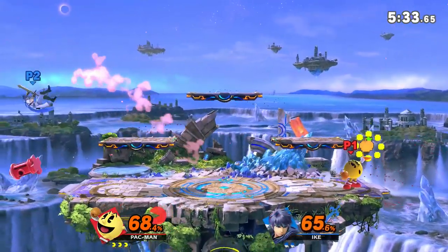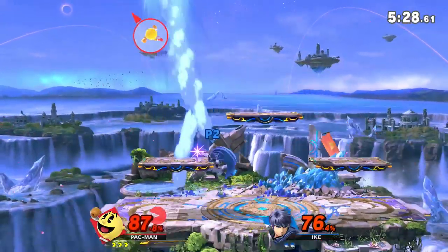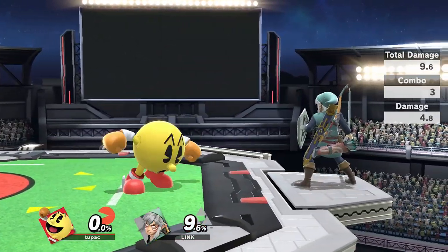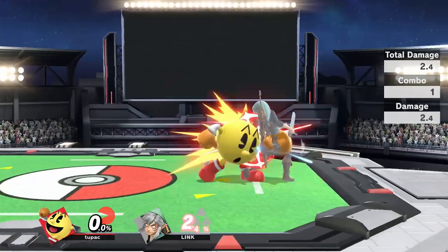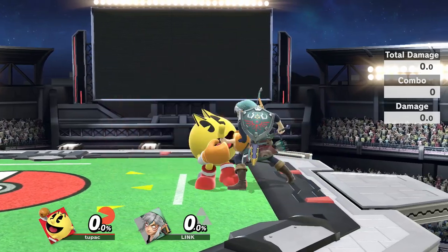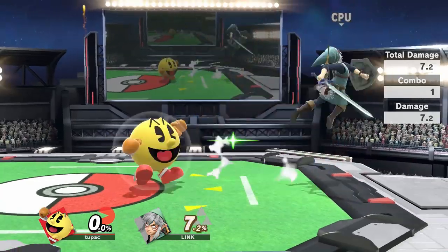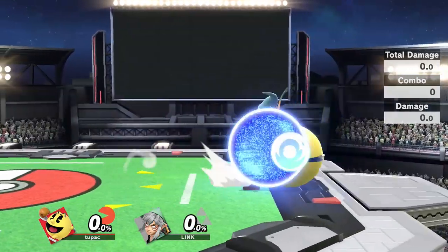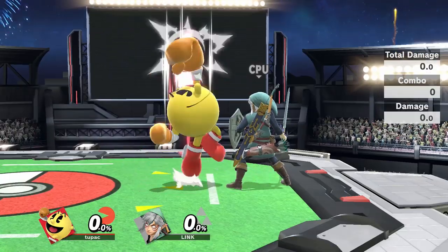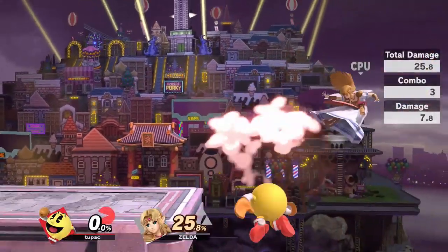Despite what you might think, Pac-Man can actually play up close reasonably well. His normals are all pretty quick and don't really combo into anything but are decently safe and good at making space despite not having the best range. Jab is Pac-Man's fastest ground move at frame 3 and it's pretty standard but not really safe on shield. Forward tilt and down tilt are pretty quick as well, reach deceptively far, and can actually be used decently well for shield pressure against characters with bad out-of-shield options. Dash attack has basically no ending lag and combos against players that don't realize they can just DI away. Down tilt doesn't hit grounded opponents but is actually kind of good at catching landings.